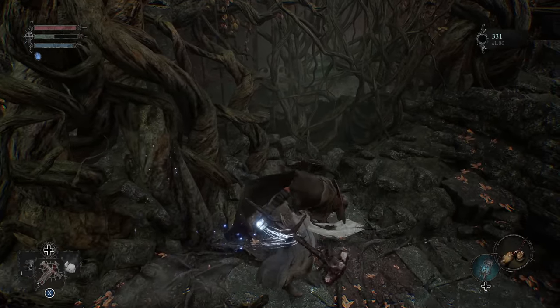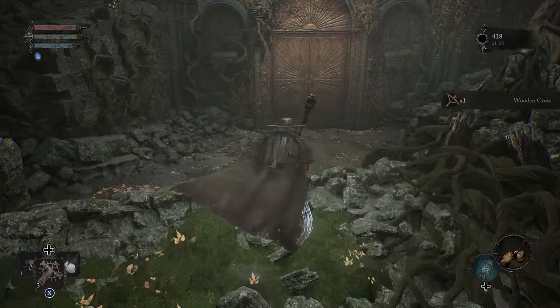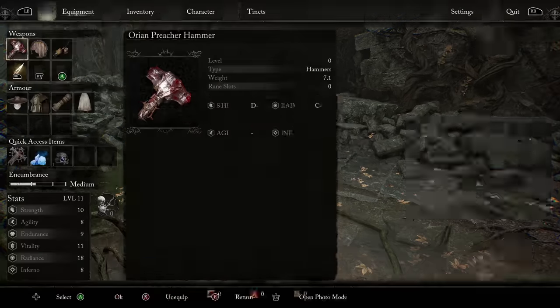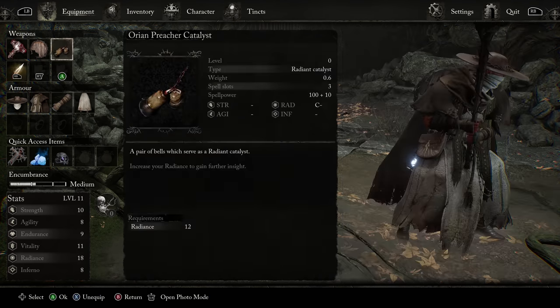As we play through, we're going to find a couple different ranged items besides just the rock — we're going to gain access to hatchets that can cause bleed, and grenades that can heal. If we just tap off the catalyst, we go to all of our throwing stuff immediately, which is super, super useful.